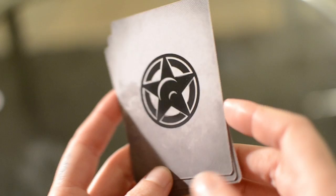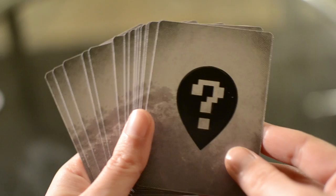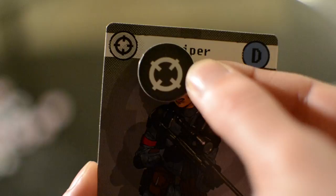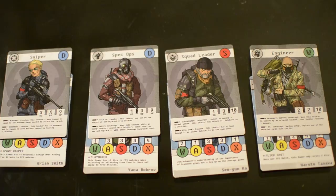First, each player selects four gamers from the gamer deck. The player controlling the strike team is the attacking player and takes the strike team soldier cards, while the other player is the defending player and takes the terrorist soldier cards as well as the incursion cards that allow them to hide in various locations. Each player selects any four soldiers and attaches them to their gamer cards, then places the combined cards in a row in front of them, determining the soldier's activation order from left to right.